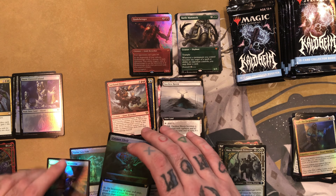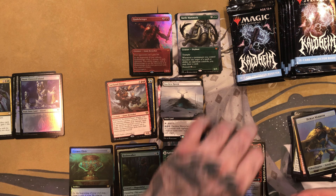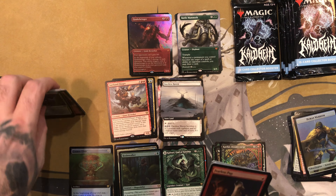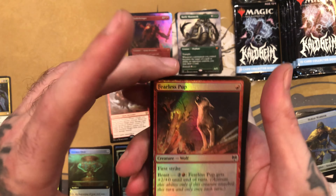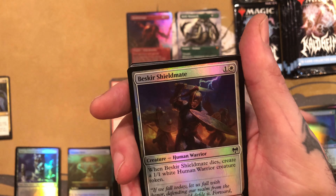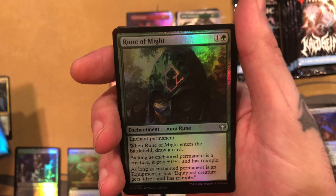And then we got the Realm Walker — that was the promo card for this set — Foil Rare. And a Kardur, another Kardur for the Showcase. And then we've got Kolvari God of Kinship — one of the Gods for the Showcase Rare. And the Ringheart Crest is the Legendary Artifact on the back. Very cool. And then we have a Foil Maja Bretagard Protector — pretty cool Showcase Foil. And a Cosmo Elixir Extended Art Foil. I don't know if this will see any play, but it is a pain in the butt to play against when you're drafting, that's for sure.